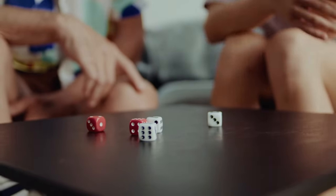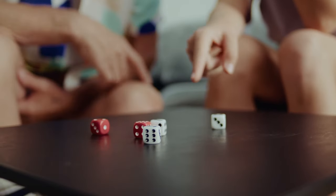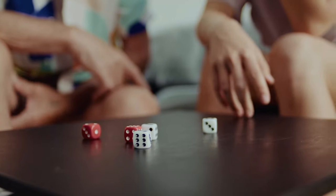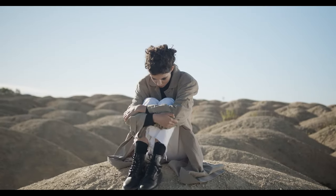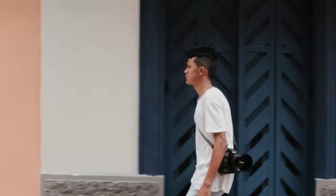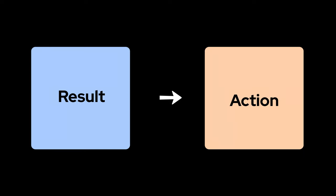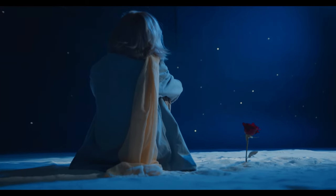Roll a certain number and get rewarded. Roll under a certain number and bad things happen. In both scenarios, you're trying something and then learning whether you were successful or not. So now imagine reversing the tabletop roleplay loop: instead of trying something and then learning the result, you learn the result first and then explain to yourself and your fellow gamers what happened and why. That's how roleplay in a wargame or a strategy board game can happen, and it's super easy.